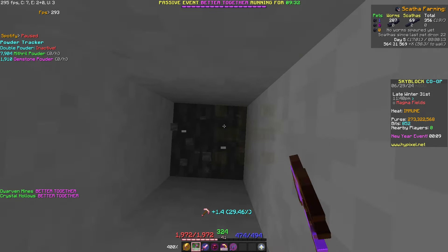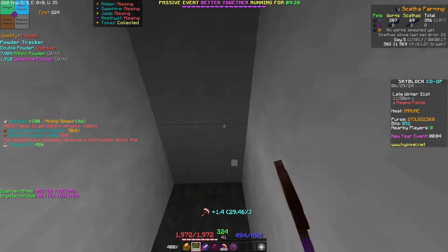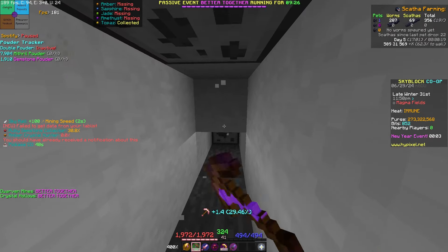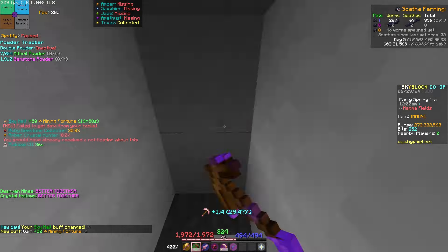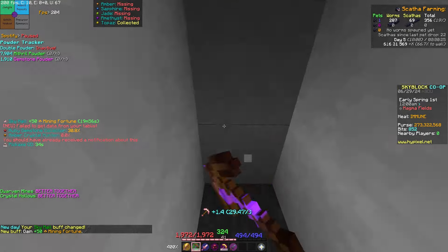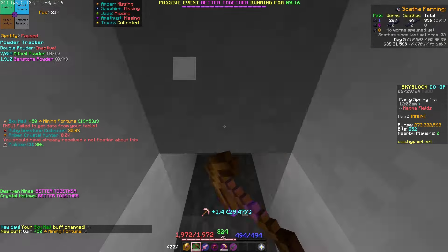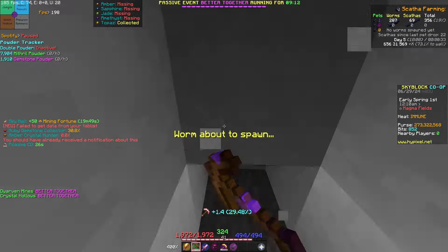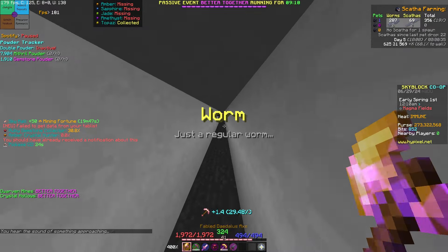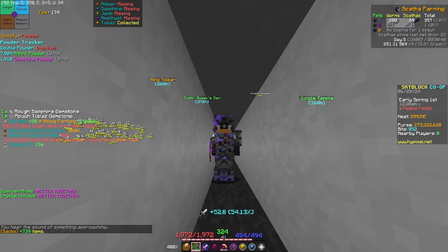As you can see in the top right, I've dropped one Skatha pet in the past 69 kills, which is pretty good rates. Every 41 kills I'm expected to get a pet. So you're just going to mine along the bottom floor until you eventually get a Skatha. Hopefully I'll get good timing and get a worm or a Skatha. I got a worm, so I'm going to kill that and I'll cut to you guys when I have a Skatha.